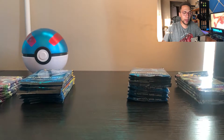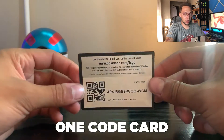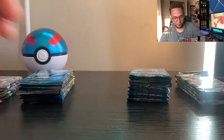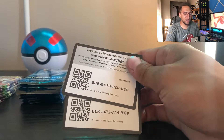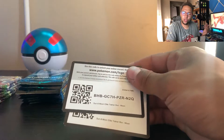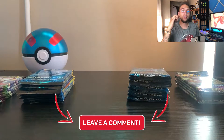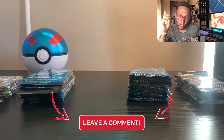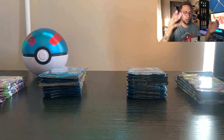I opened up the Sun pack and I got one code card in the Sun ETB. But in the Moon ETB I got two code cards — I think that's weird. That's never happened to me where I open up an ETB and get two code cards. Let me know in the comments if anybody has ever gotten two code cards in their ETBs. Besides that, here we go — I had to open everything off camera.